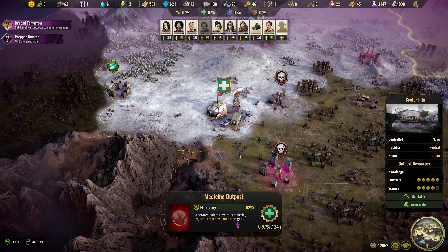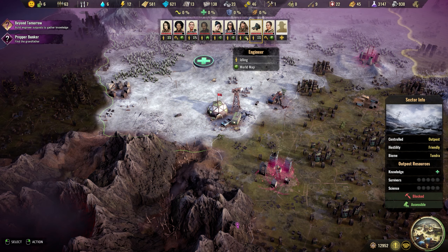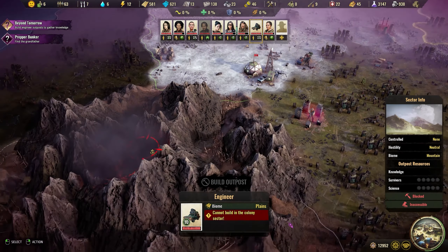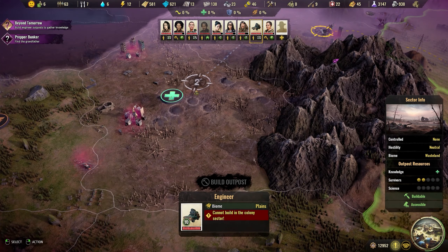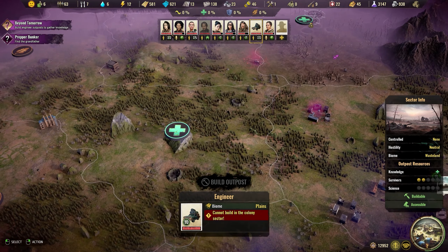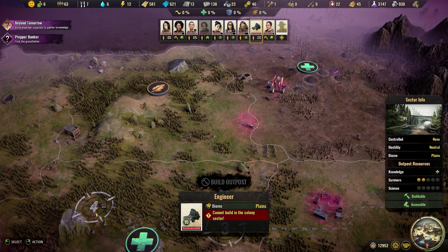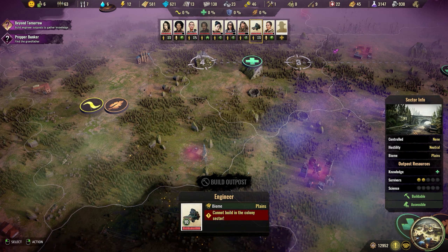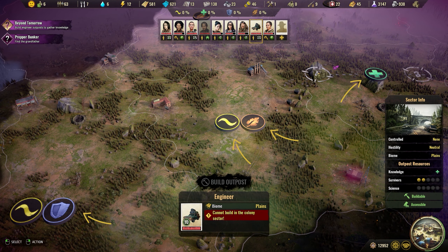Each outpost can only be built where you haven't already built another — this includes outposts that your settlers may have built to harvest science points or other resources from the world map. Fortunately, engineers spawn in vehicles and they have greater movement distances, so you'll be able to cover more ground quickly.